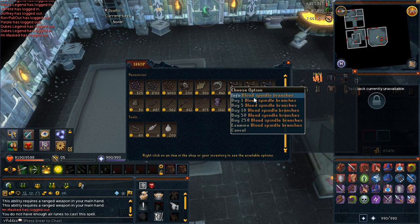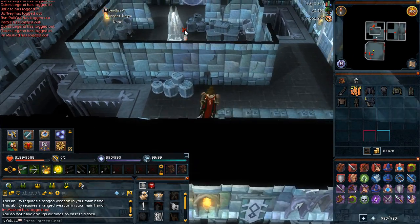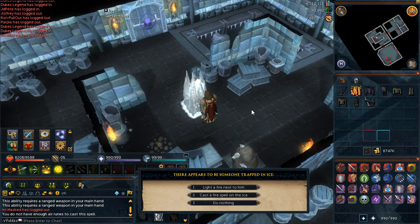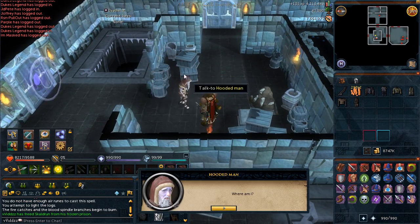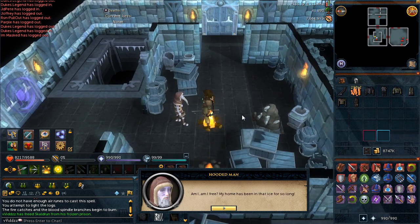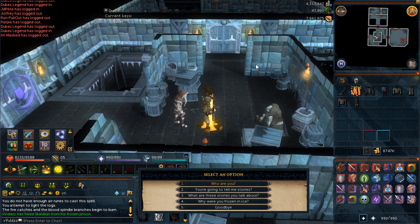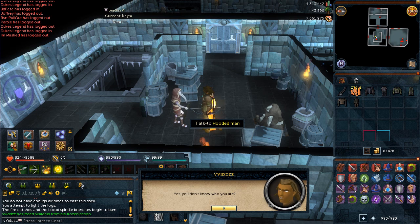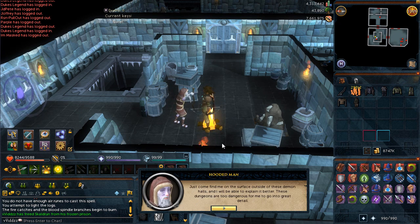Hey guys, it's Viviets and welcome back to another video. This is going to be the first out of the five Fremennik Sagas that I'm going to be showing you — basically how to complete all the Fremennik Sagas at 100%. I'm trying to get the completionist cape and I need to complete the Fremennik Sagas to get all the tasks completed for Dungeoneering — I think it's the Daemonheim tasks. You need to complete all five Sagas at 100%, so I'm going to be showing you guys how to do that.